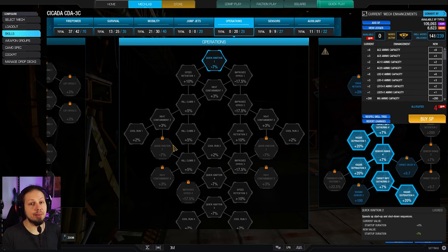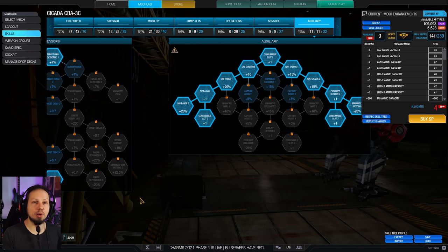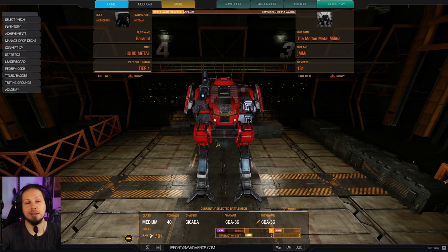We are skipping operations altogether because we only have that single PPC that is heavily quirked against energy heat. We also have 60% radar deprivation for popping back up and down so enemies lose locks as soon as we do that. Since we don't need any cool shots, we go for double utility today — double UAV and double artillery strike. And that's the build, everybody! I wish you all a lot of fun in the two games coming right now. As always, don't forget to leave a rating, subscribe to the channel if you haven't already, and now it's time to hit the battlefield.